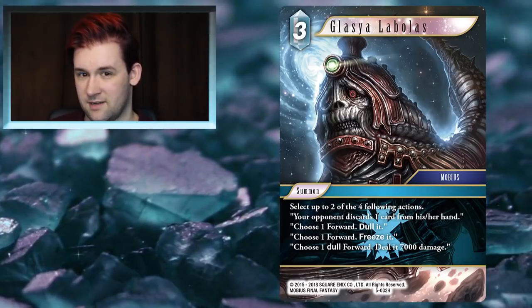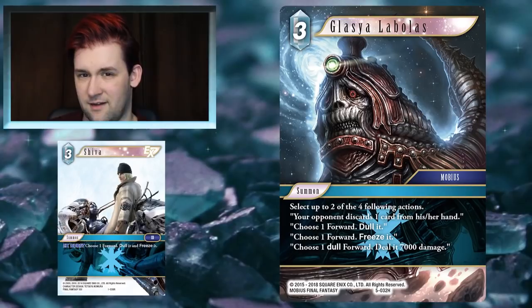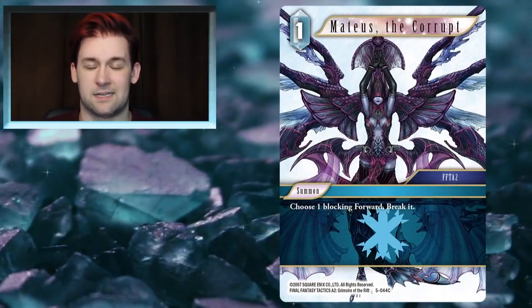Doom Train in particular is a really interesting counter to Alcid. You can dull your own forward in response to Alcid being played and force your opponent to discard a card at the same time, which renders that extremely popular play a lot harder to make effective. Ice was always doing quite well against Lightning, so to have a counter-play like that is really nice. None of the abilities on this card are bad — dull a guy, freeze a guy, opponent discards a card, deal 7k — there are removal options for everything.